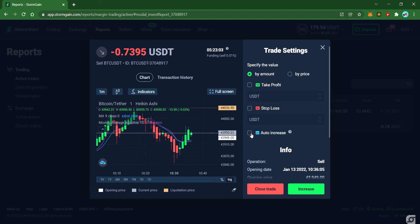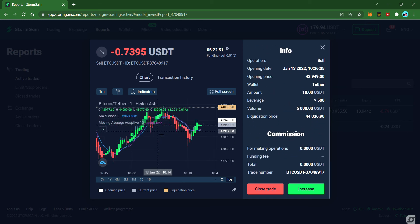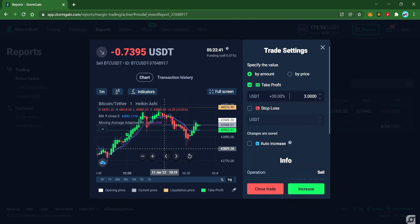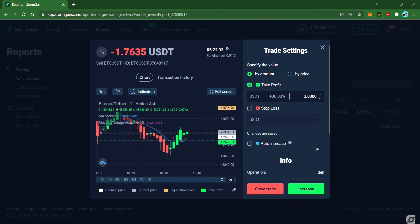Once again: don't use auto-increase and don't use stop loss at 500x — you place a position at 500x only if you are prepared to lose it completely. Instead use take profit. Even if it drops down, the gap between your borderline and the profit is very small. I predict a 70/30 chance we will take a profit from this trade.